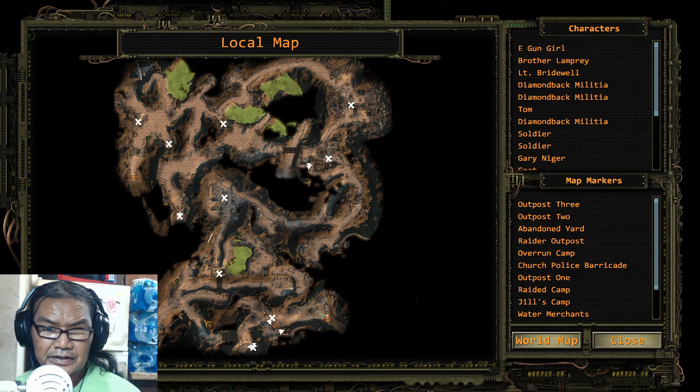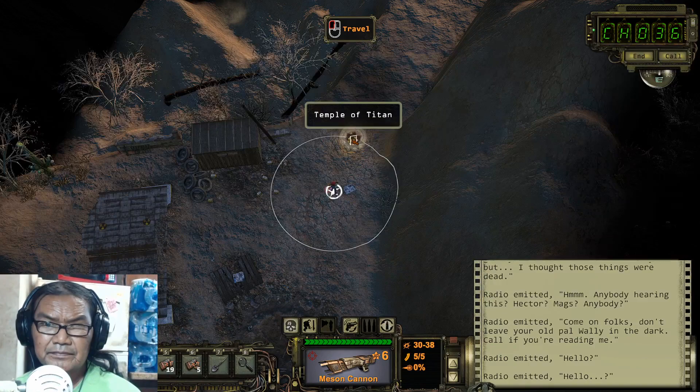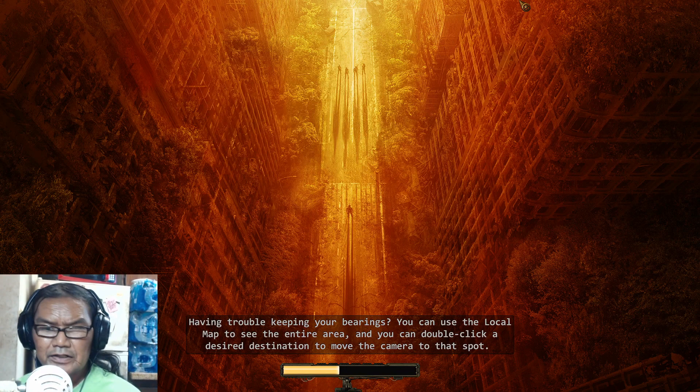Just clear out the whole map. So we exit into the temple. When I did it I didn't have enough dynamite, so I had to go back to the Citadel.